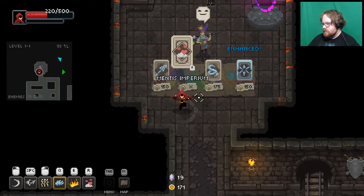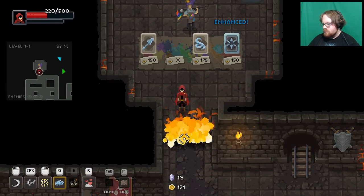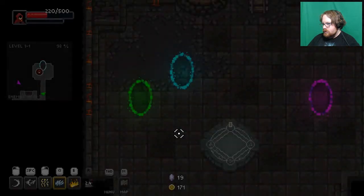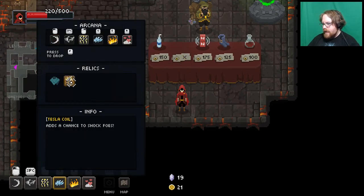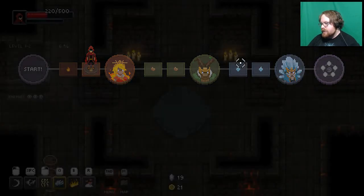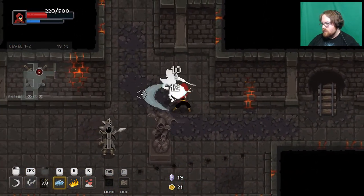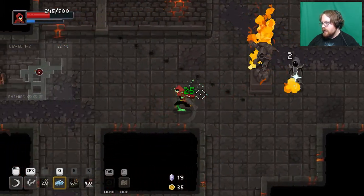I want to heal arcana. What is that one? 'This arcana allows you to confuse enemies around you, causing them to attack each other.' Hearts can mean two things. I'm actually not going to buy the heal — I want to see if I was correct. Is this increased thunder damage? It adds a chance to shock foes — okay, so I was wrong. But we're good to go; we're gonna take on these suckers.